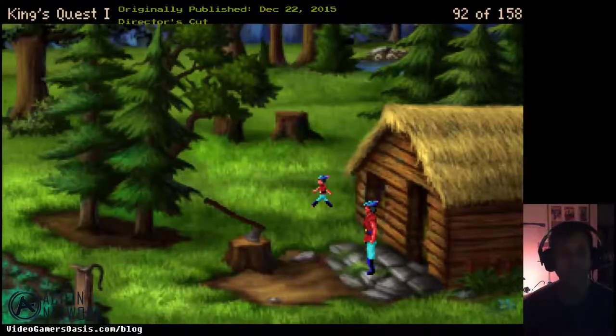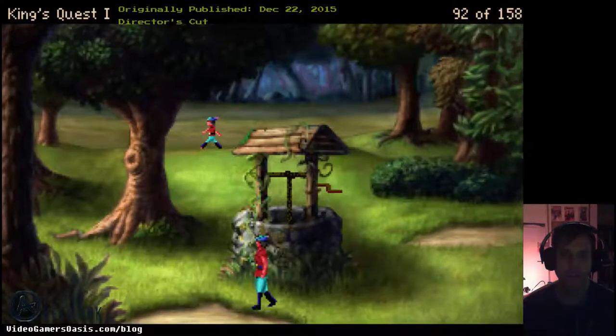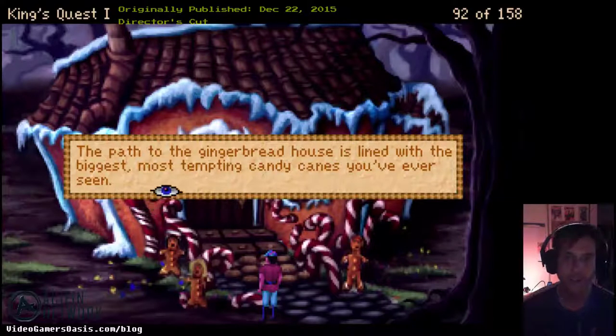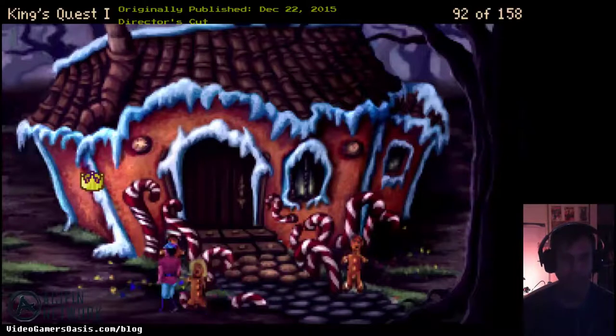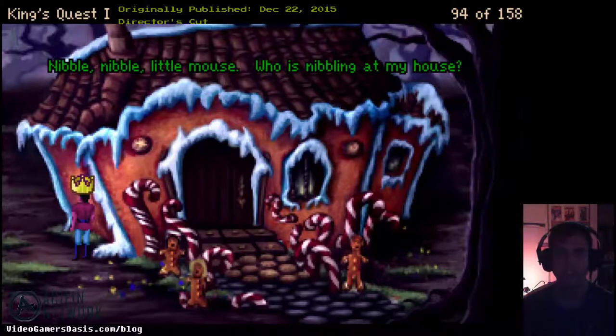I'm going to head straight to the witch. The path to the gingerbread house is lined with the most tempting candy canes you've ever seen. This is the most marvelous house you've ever seen — it seems like it's made of a huge gingerbread cupcake with frosting for a roof. The chimney is made of gummy bricks, the door is made of chocolate, the fence is made of candy canes, and sour ball stones and gumdrops are scattered around the yard. Let's take a nibble out of it. As you begin to eat the house, a squeaky voice says: 'Nibble, nibble, little mouse — who is nibbling at my house?'